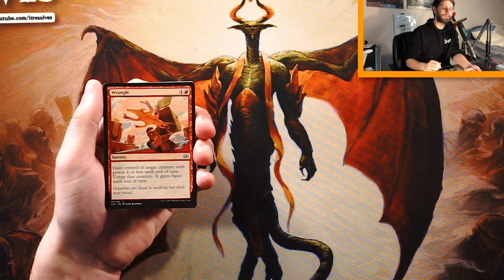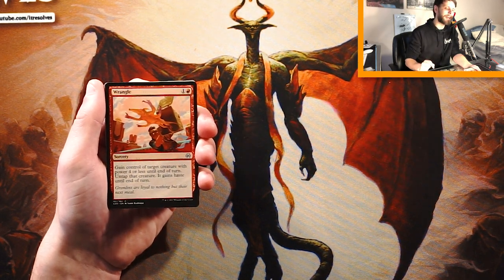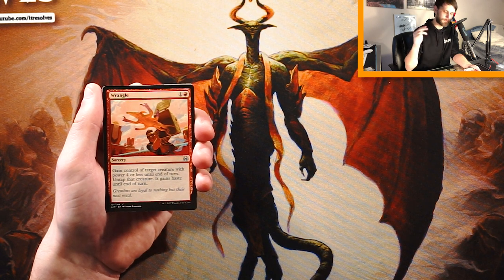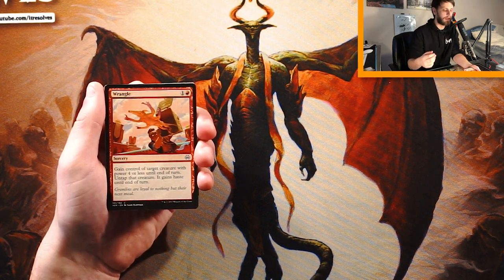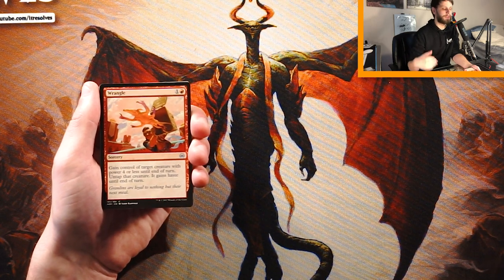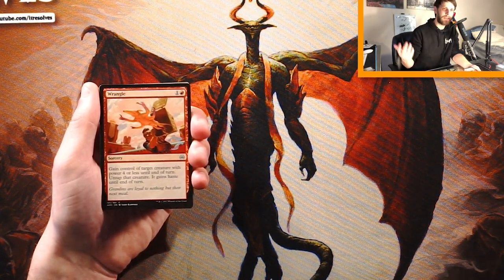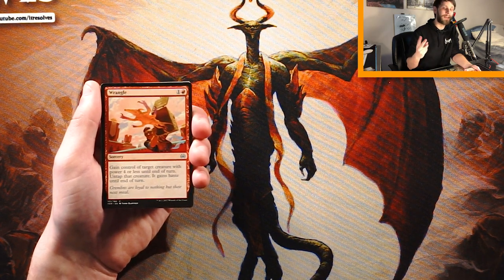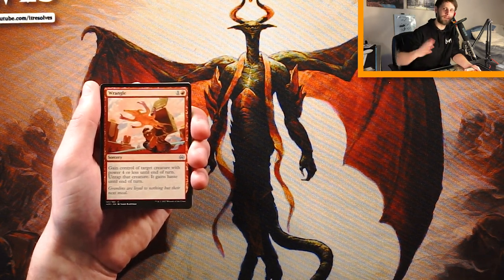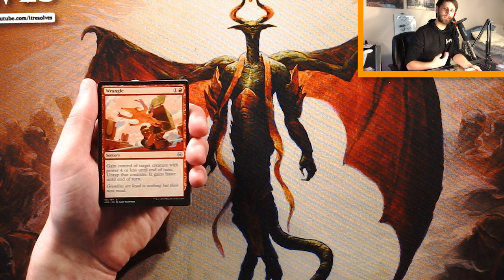Wrangle is a sorcery — gain control of target creature with power four or less until end of turn. Untap that creature and it gains haste until end of turn. A very classic Act of Treason effect, this time with the clause 'power four or less,' which makes it a little bit cheaper. What's great about this is it's very good in tandem with sacrifice effects — anything that lets you sacrifice a creature means you can steal their creature, swing in with it, and then sacrifice it on your second main phase. That way you get tons of value off of only two mana. I would only take it if I was already in that strategy, which tends to be a black-red kind of thing. I don't think I would take this first.